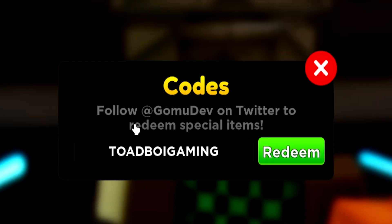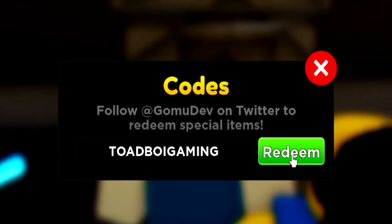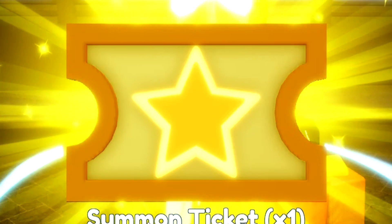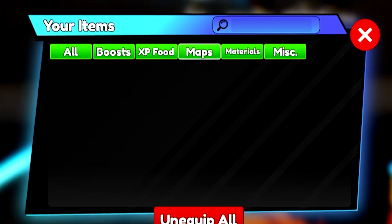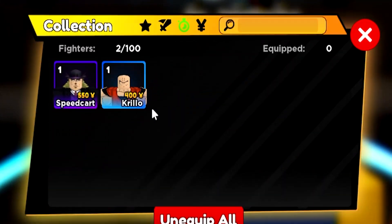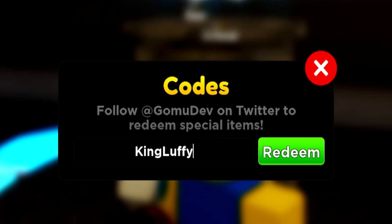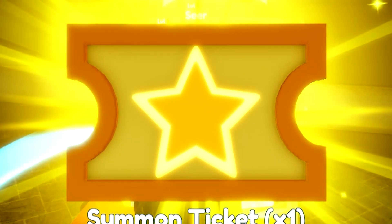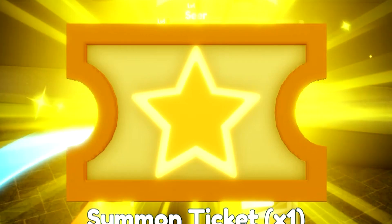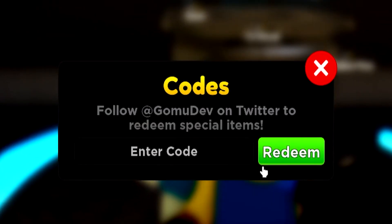We also got code toadboygamen — like this. That's going to be another working code right here. Redeem that one right now. That will also give you a summon ticket or a legendary — I don't know. I'm not sure why it says legendary because I got an epic out of it. Next up, we also got king lofey — like this. Go redeem that one as well for a summoning ticket. It says legendary, but you still get something else. I'm not sure how that is possible.